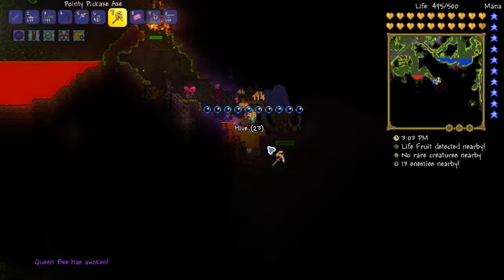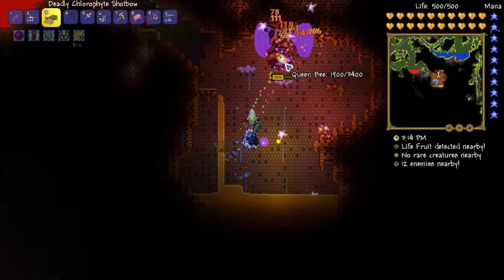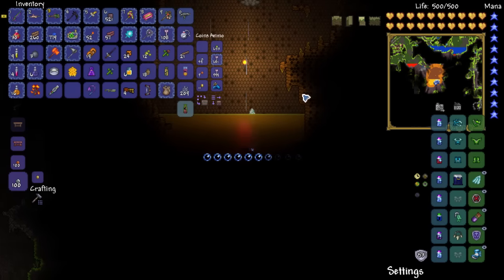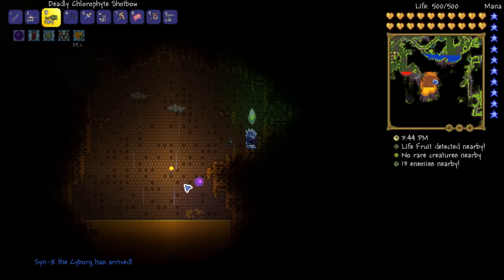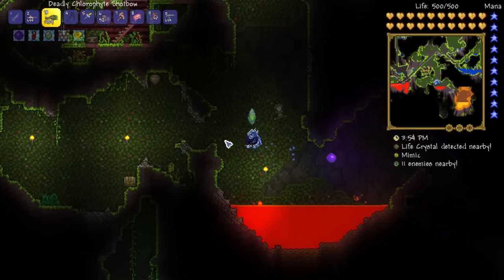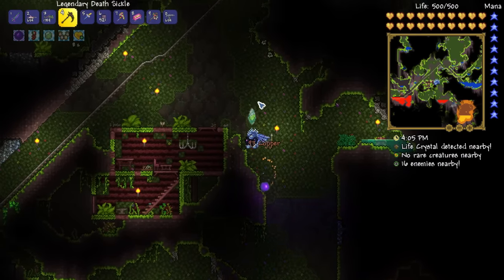Queen Bee is awoken again - I think this is probably the hive right here, where Queen Bee awoke earlier. But nope, just a totally separate one! Look at that - Sinx the Cyborg has arrived. I'm pretty sure the Cyborg arrives after you've beaten Plantera. He sells some ammo for the rocket launcher, so that's pretty handy.